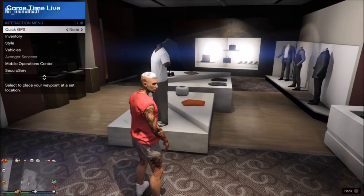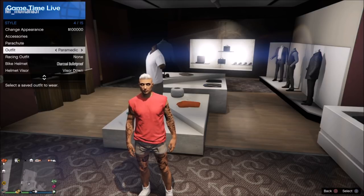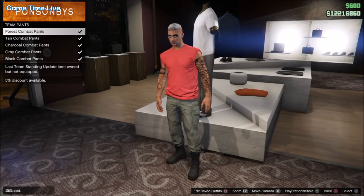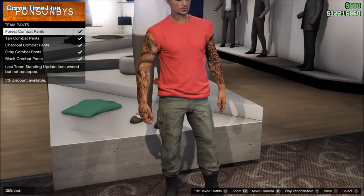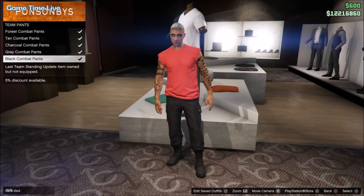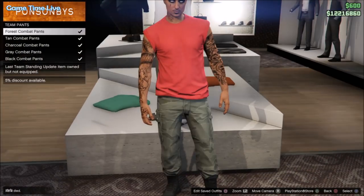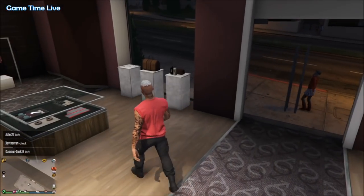Now once you are back on your male character, check if the paramedic outfit has transferred. And if you see the paramedic outfit in your interaction menu, you know you did it correctly. You now want to go over to the pants section and scroll down to the team pants. From here you want to apply any of the team pants of your choice. Note that the pants you pick will be merged together with the top component and the shoe component. For this video I'm going to use the black combat pants, but you can use any of these pants.